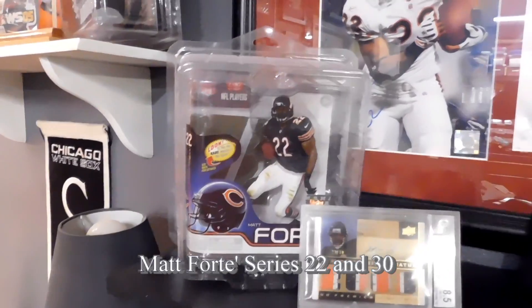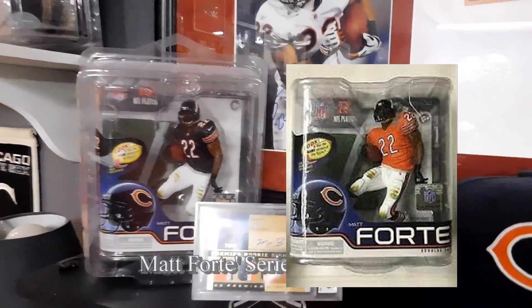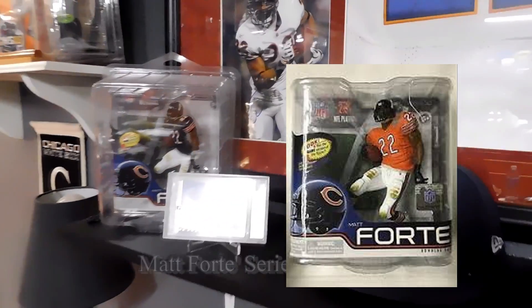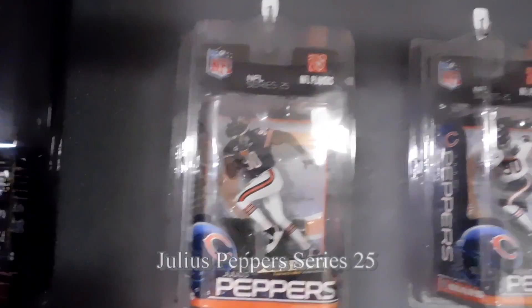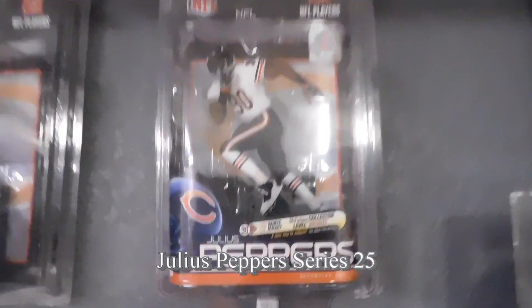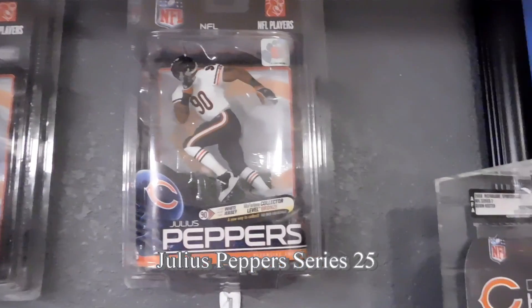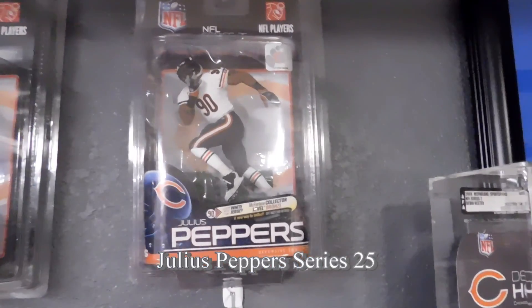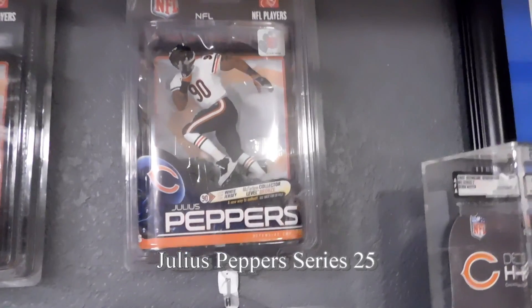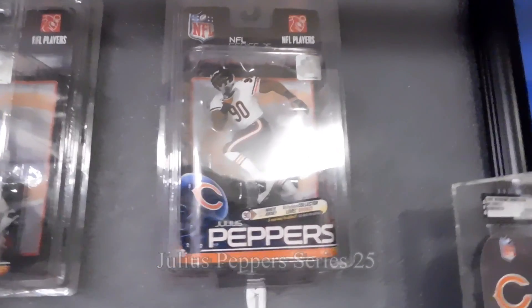Right after that, this is his regular uniform, and then right next to that would be his orange jersey. Series 25 brings us Julius Peppers. Dark jersey again, and his alternate in the white jersey. And this is actually number two. Again, you have variant and you have chase. The difference is some of these guys are numbered and the other ones are just in limited runs.